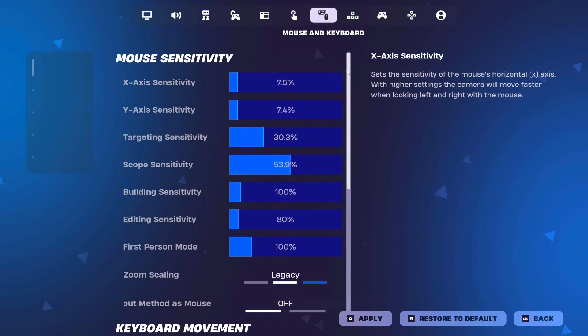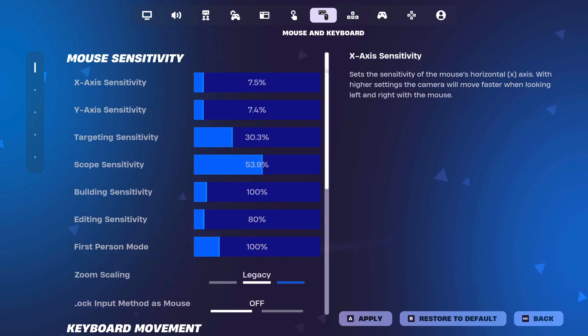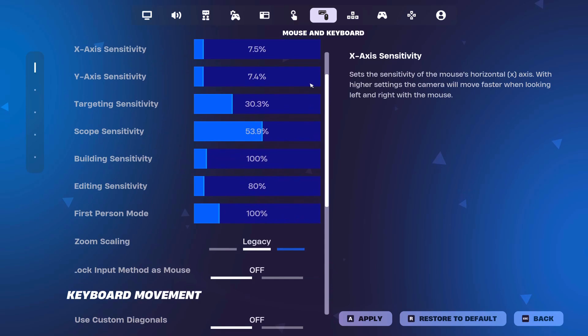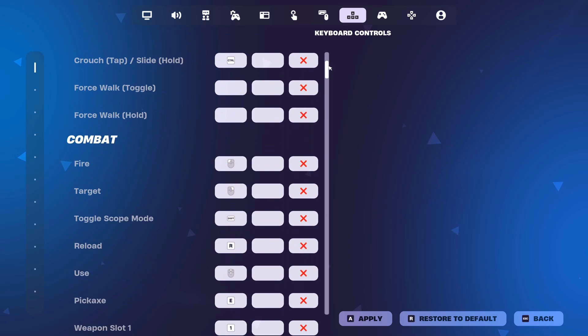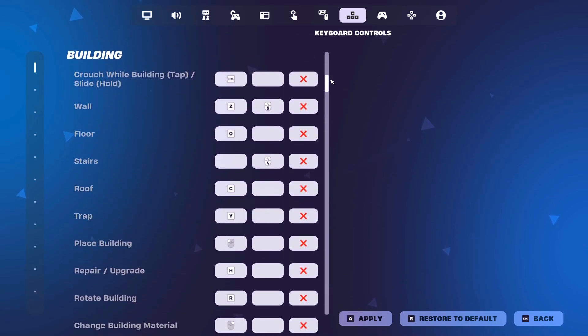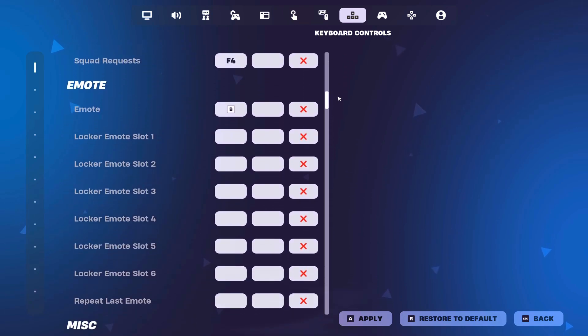Moving on to my keyboard and mouse sensitivity, I play at 7.5. Make sure to copy all of these because they give you insane aim so you can hit crazy shots. These are my keybinds — make sure to copy them all. These are my building keybinds; slow the video down if I'm going too fast, but just make sure to copy them.